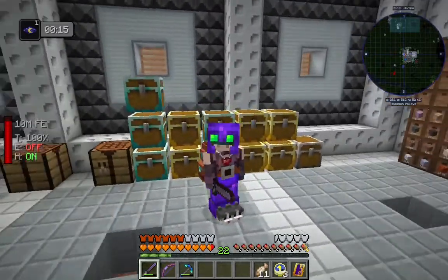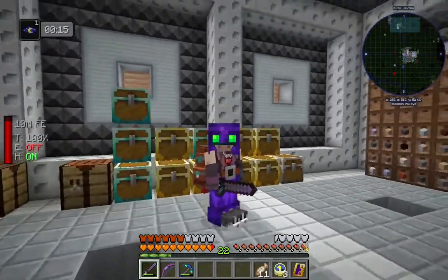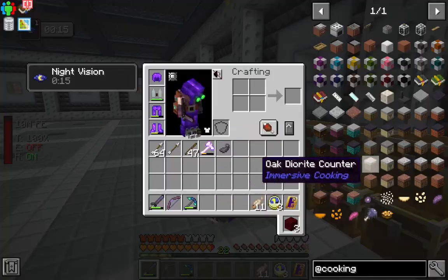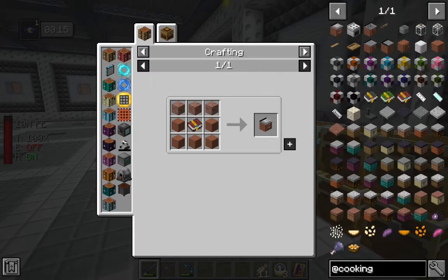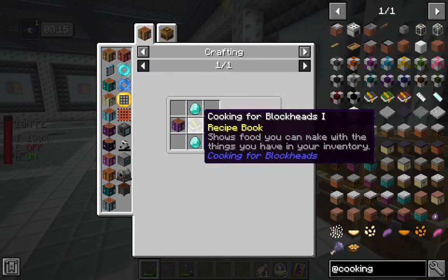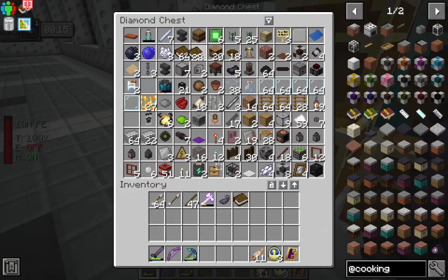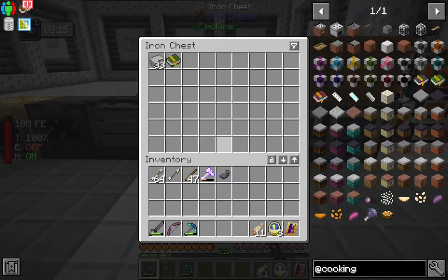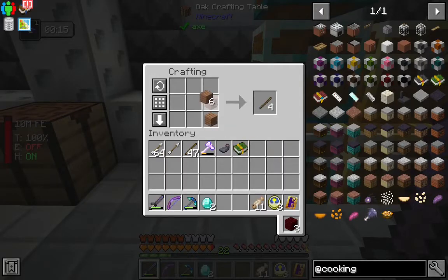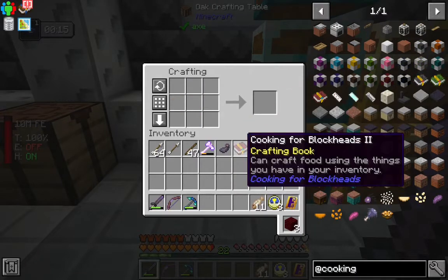Next thing I want to get into is increasing our hearts through the Spice of Life Carrot Edition. To assist with that, I'm going to use a mod called Cooking for Blockheads, which allows you to build a big multi-block kitchen. The first thing we need is this book — all we do is throw a book into a furnace. We upgrade the book by crafting it with two diamonds and two crafting tables. This makes Cooking for Blockheads 2, with which you can craft food using anything you have in your inventory.